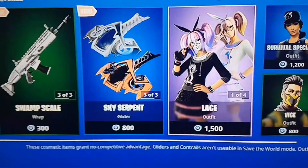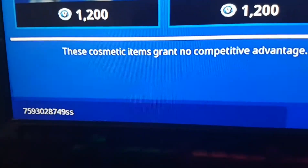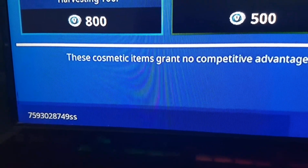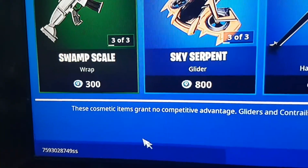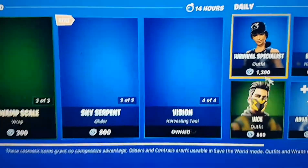Before you do anything like going to settings or anything, you want to type something in the bottom left hand corner. You'll type these numbers in and then 'ss' in lower caps — it stands for Survival Specialist. Once you've done that, just pause the video and send it. Once that has been sent, we'll just preview the skin.